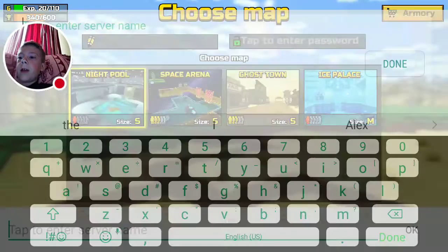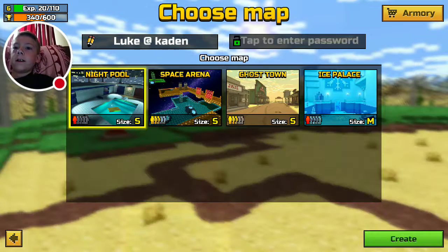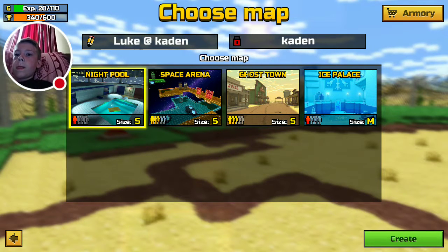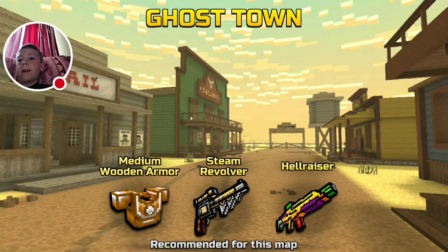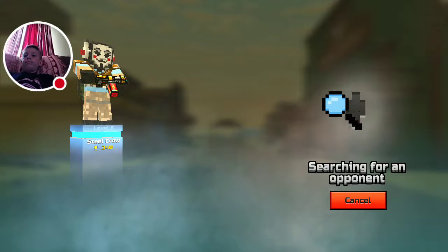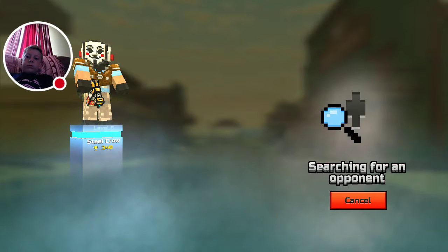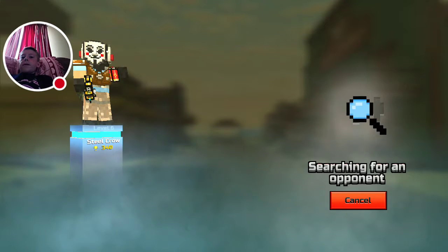Enter the name — name's gonna be Luke... at Kaden. Done. Password — it's Kaden. Let's see. Did you create it? Should I do Ghost Town, Ice Place, Space Raider, Nightfall? Ghost Town. Okay, and I just say create. Now go to search and look up 'Luke space at space Kaden' and the password is Kaden. Luke space at... King... and the password is Kaden. Luke space and then the at symbol — not the letter A — and then space Kaden.